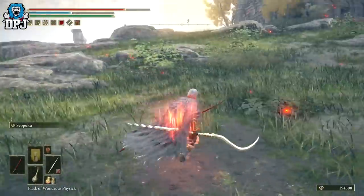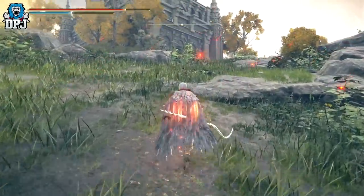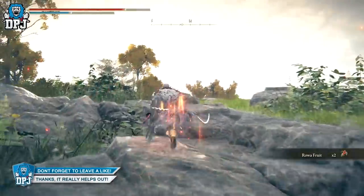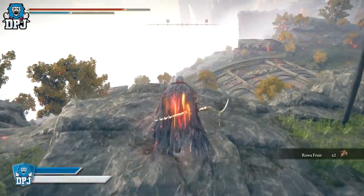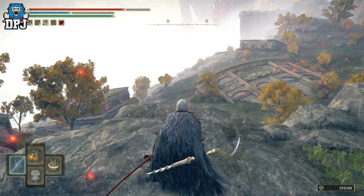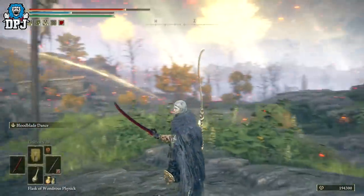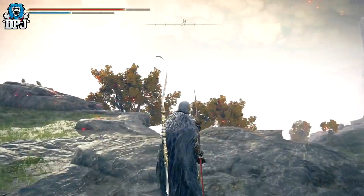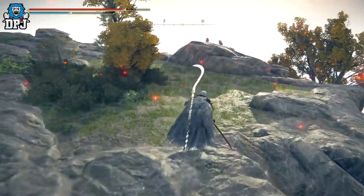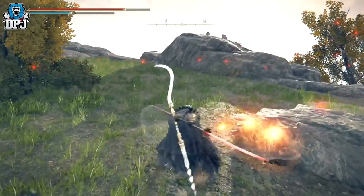If you don't know how to two-hand a weapon — some people seem confused — here's what you do. On PlayStation or Xbox, hold Triangle or Y and then press whatever trigger: right trigger for the right-hand weapon, left trigger for the left-hand weapon. On PC, I believe it's hold E and then right-click or left-click. Simple as that, and it actually makes some weapons even more deadly.